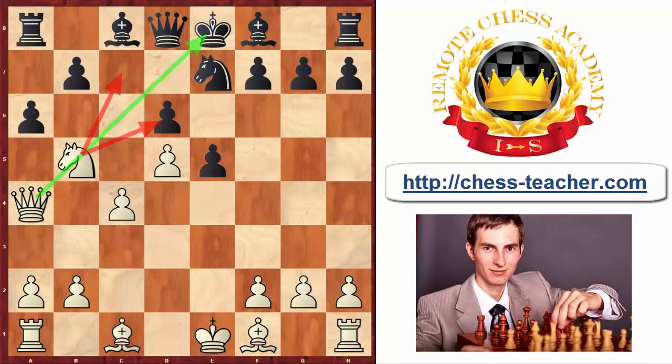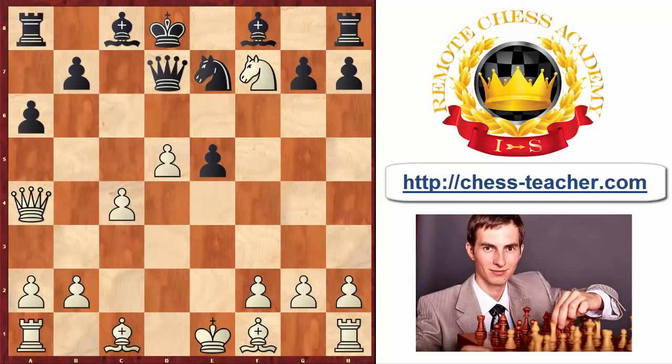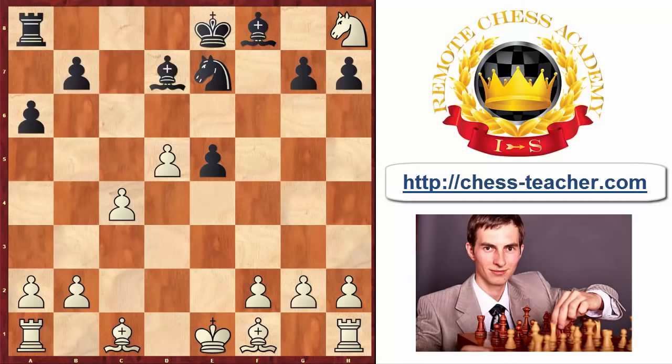Surprisingly, there is already no good defense for black. If he tries to cover the diagonal by playing bishop d7, it's just knight d6 smothered mate — we've seen this in previous traps. If black plays queen to d7 to cover the diagonal, the queen cannot capture the knight because it's pinned, so black has to react with king to d8. But then you simply grab the pawn on f7 with a double attack on the king and the rook, and on the next move you grab the rook with a huge material advantage, winning easily.